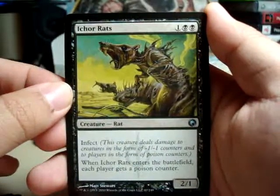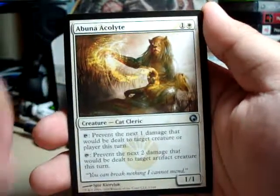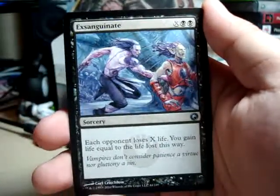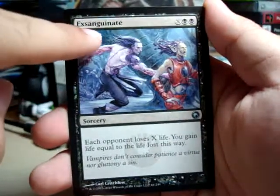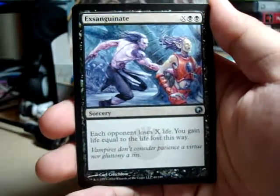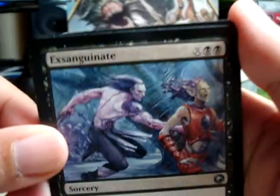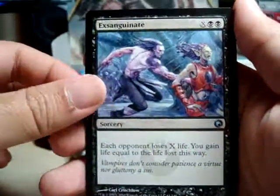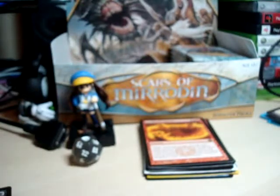Alright, so today we ended up getting an Ichorcrats, Abuna Acolyte, Exsanguinate — you know what card it is, you can look it up yourself. And the rare we ended up getting today was Cerebral Eruption. Pretty cool. Hope you guys enjoyed the video, I enjoyed making it, and I will see you guys tomorrow. Peace.